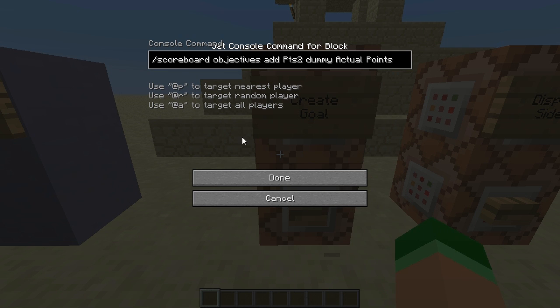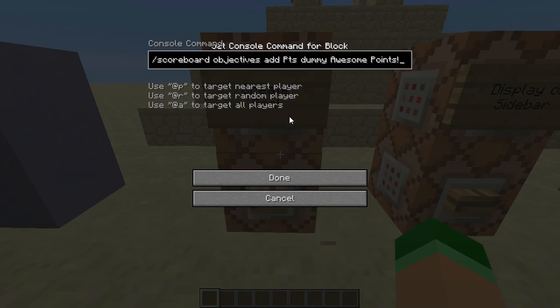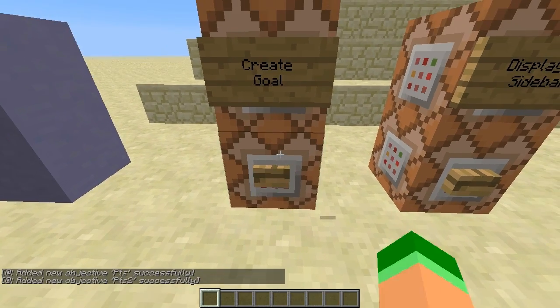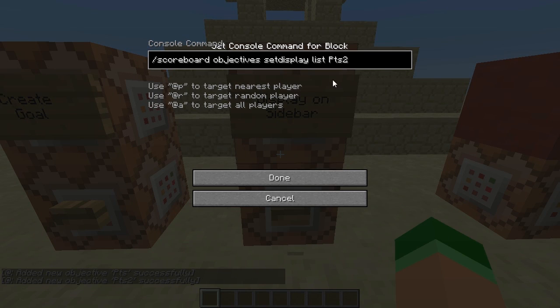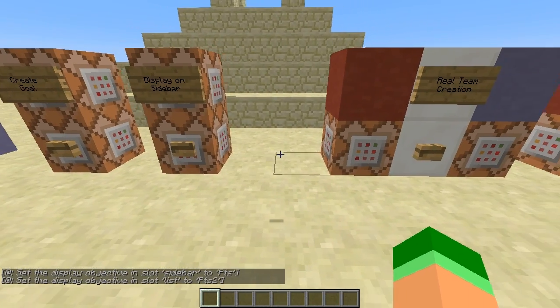Now you're not done with this step. You actually have to create a second objective — points 2 in this case. Both points and points 2 will have the same scores, but the original one is just for display purposes, and points 2 is the one that will detect a winning team. This command will set awesome points to display on the sidebar. I'll also bind the actual points to the tab menu so you can get a better idea of what's happening, but you'd just keep them hidden in the actual game.